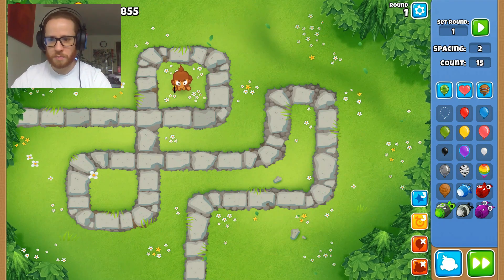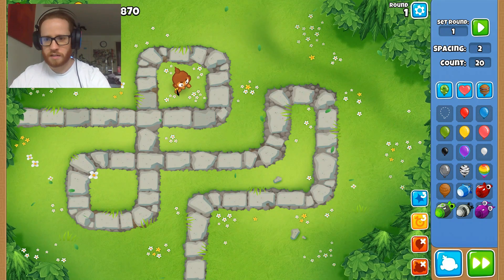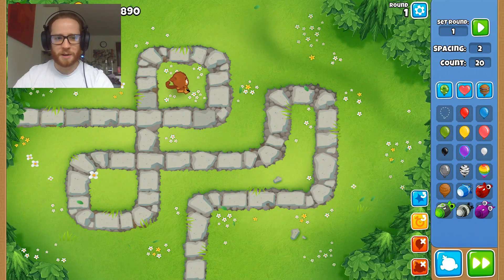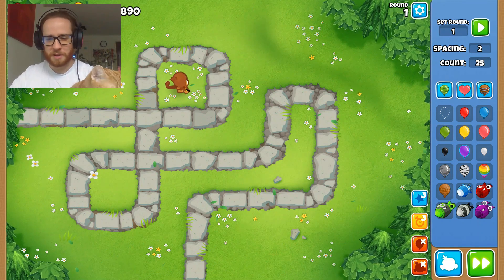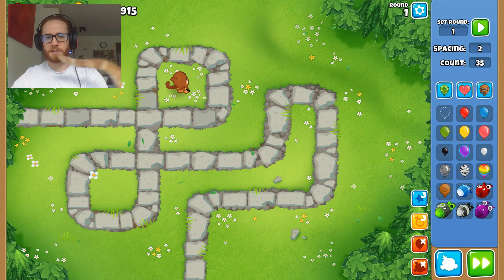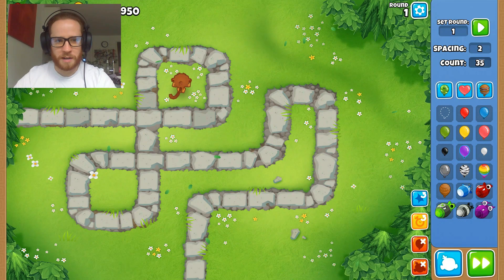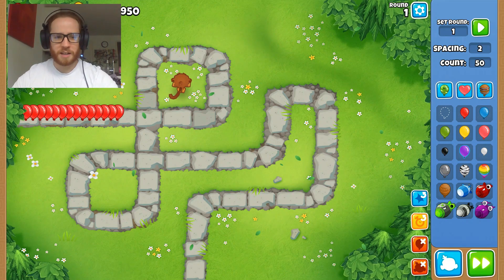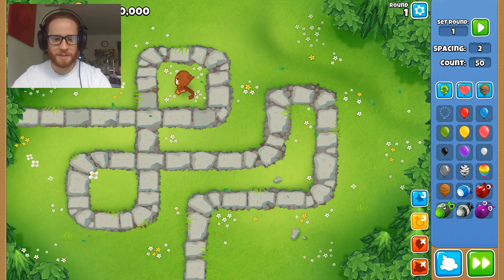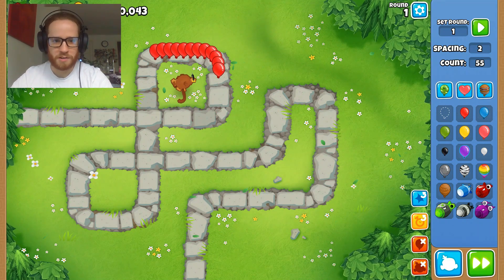Going to fifteen — that might be a real challenge. Not even making it around the first corner. He's all over the zone, pretty good. A tiny single dart monkey... this is surprising me now. Maybe I underestimated the dart monkey a little bit. Jump up to 35 — he's doing really well, actually. Just a base monkey, no upgrades. He let one lead through. I'm very impressed. Still waiting for them to add the dart monkey to Smash Bros Multiverse.